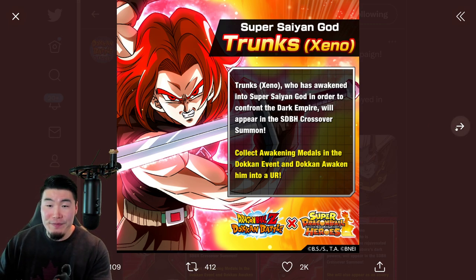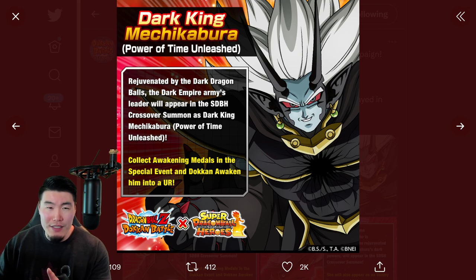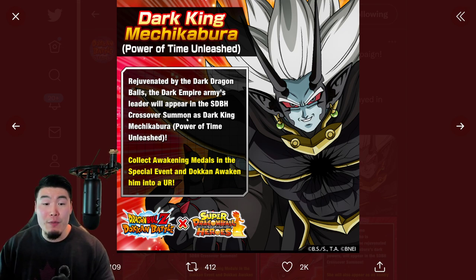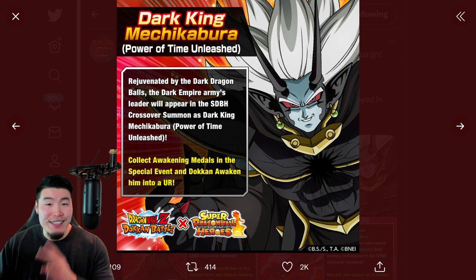The next guy is going to be Dark King Mechikabura — Power of Time Unleashed. Rejuvenated by the Dark Dragon Balls, the Dark Empire Army's leader will appear in the Super Dragon Ball Heroes crossover summon as Dark King Mechikabura: Power of Time Unleashed. Collect Awakening Medals in the special event and Dokkan awaken him into a UR. When they say special event, I believe they mean a story event, either a new one or the same one from last year with a new stage. Dark King Mechikabura is the second unit.